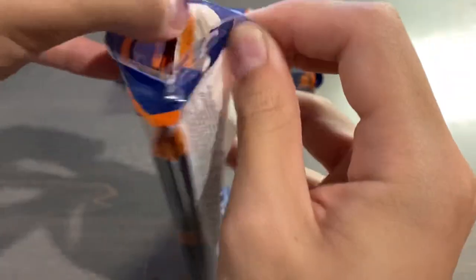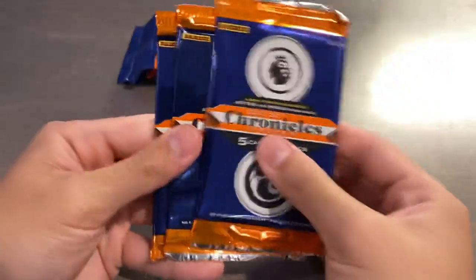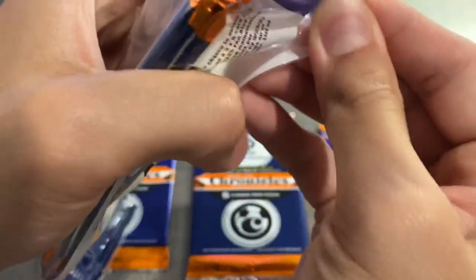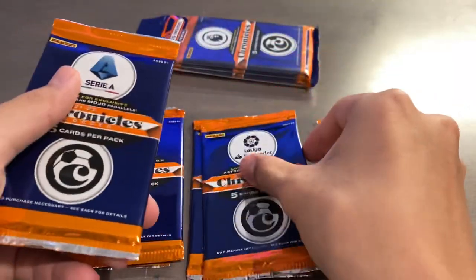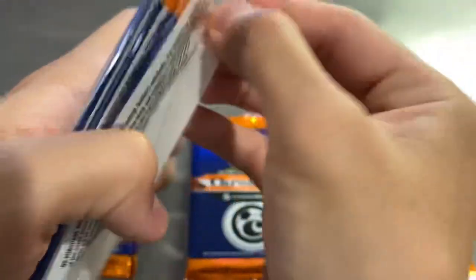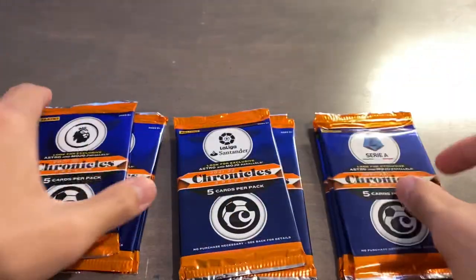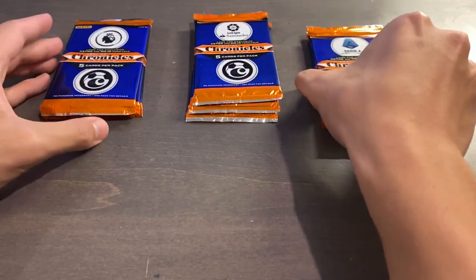This came out sometime last week or maybe a week and a half ago. It took a tiny bit to ship, but now that they're here, we have three packs — EPL, La Liga, and Serie A — all separately. I just love how easy the cellos open up, because these are a lot easier to open than the cellophane packs that the hobby ones come in. We have a total of 45 cards for today's opening, which is the equivalent of a Chronicles Hobby Box.